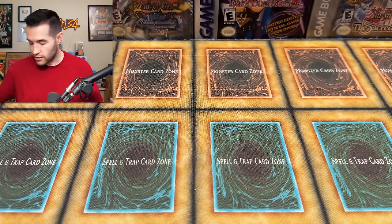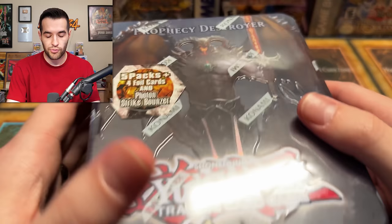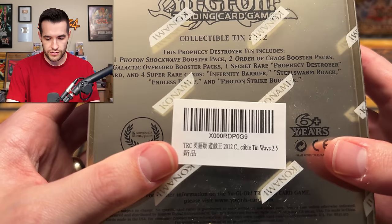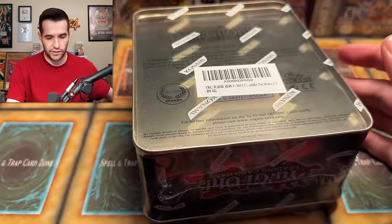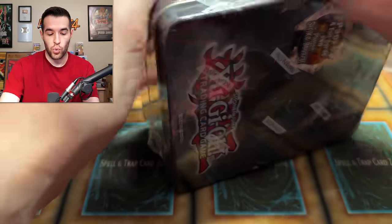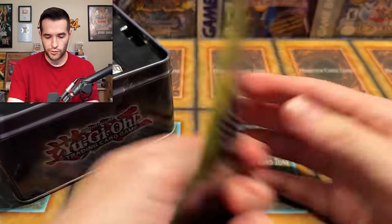We're down to just the tin and the Gold Series. Let's do the tin — it's called the Prophecy Destroyer 2012 tin. Five packs, four foil cards, and a Photon Strike Bouncer, which was a big card at the time. Contents: two Orders of Chaos, two Galactic Overlord, one Photon Shockwave, and then Infernity Barrier, Steel Swarm, Photon Strike Bouncer, and Endless Decay. Over ten years old — almost twelve. Prophecy Destroyer, very cool artwork. A little Zexal promotion — the current anime back then.